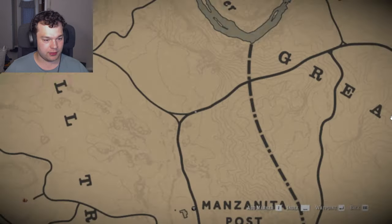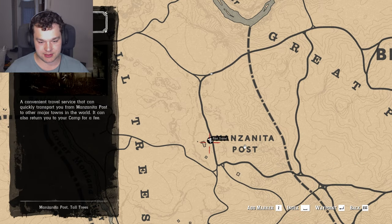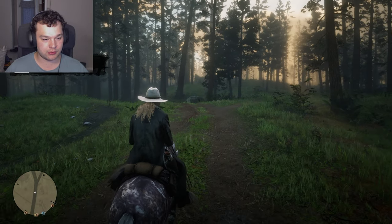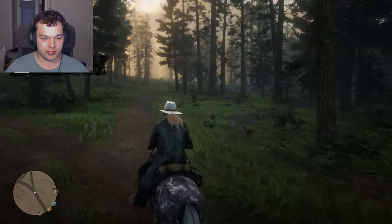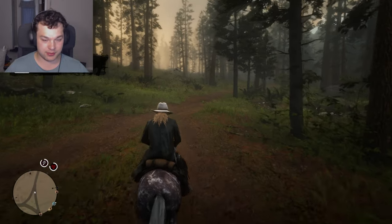If you already have all the fast travel points, you can just go to Manzanita Post. This is true for both Red Dead Redemption Online and the normal Red Dead Redemption. Just ride around in this forest and you will eventually find a grizzly bear.